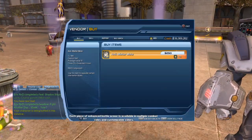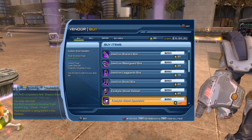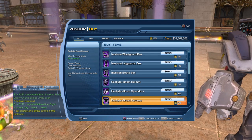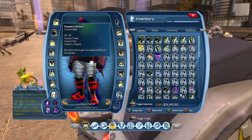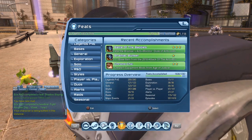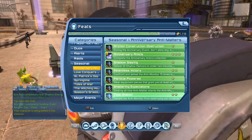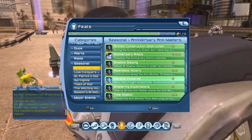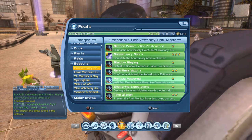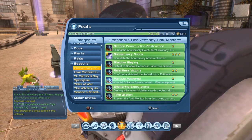For the new guys, basically what you want to do — this right here was the older set. Once you open up this set it should tell you what it grants. You need eight pieces of the partial powered gear to get the bonus. I want to say originally when this came out — it may have changed — but I think they give you two per piece.